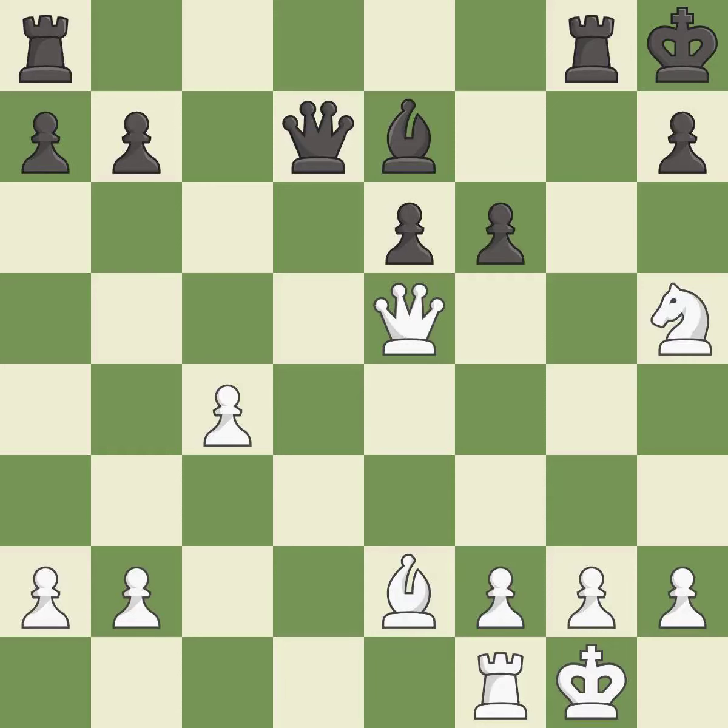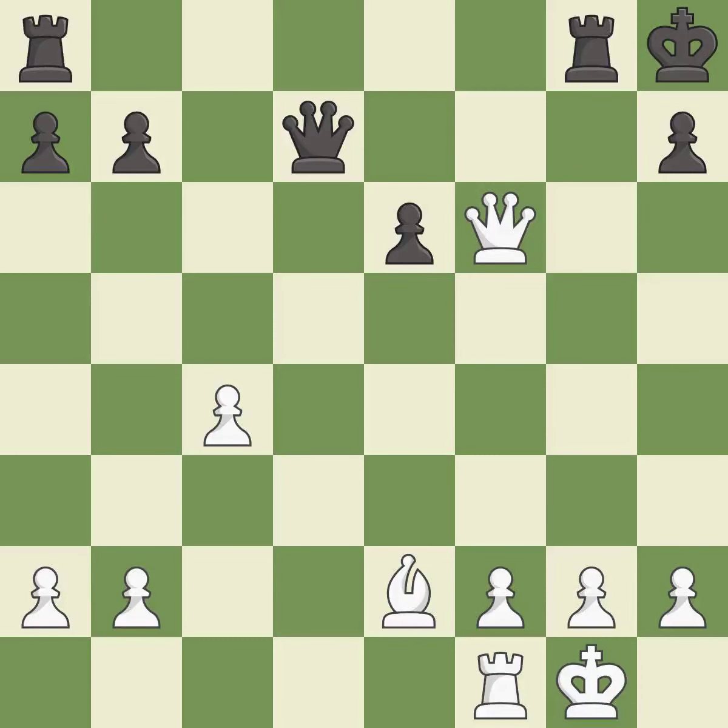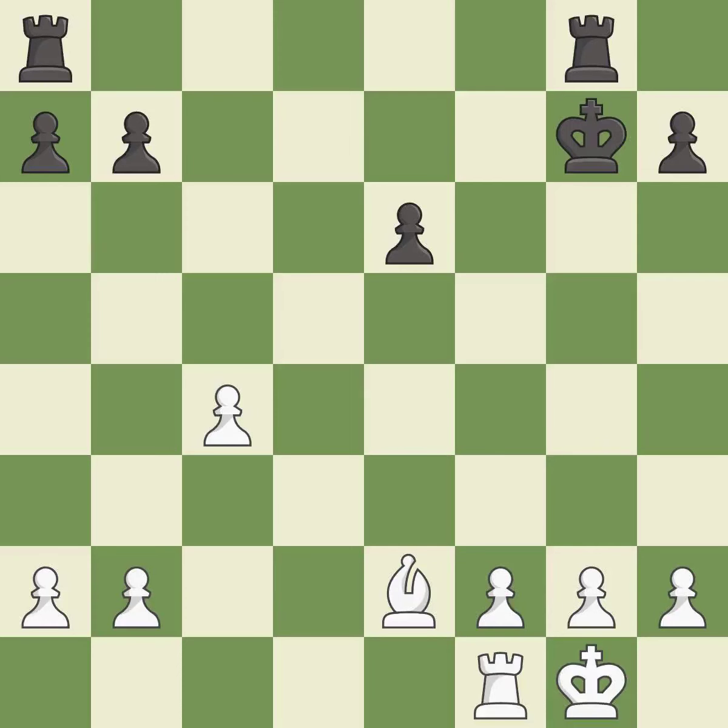This blocks the check from an opposing queen — it is best. This is an equal trade — it is best. After all captures, this is an equal trade — it is best. Recaptures; it is best. This blocks the check from an opposing queen. This is the only move that works — it is a great move. This maintains the balance in material with a good trade. This is the only good move — it is best. Takes back. This is the start of the endgame and black is equal — it is best.